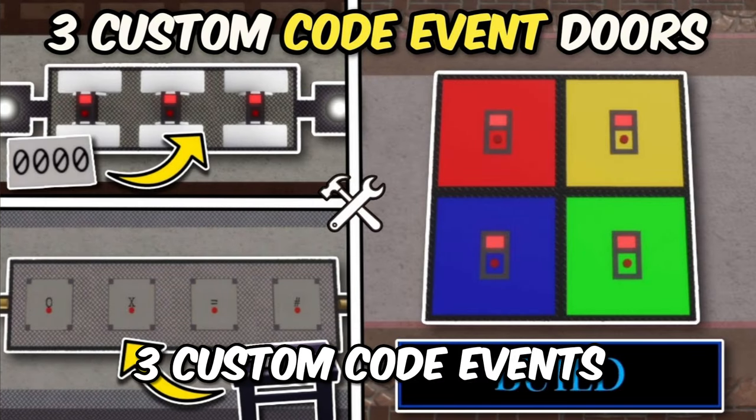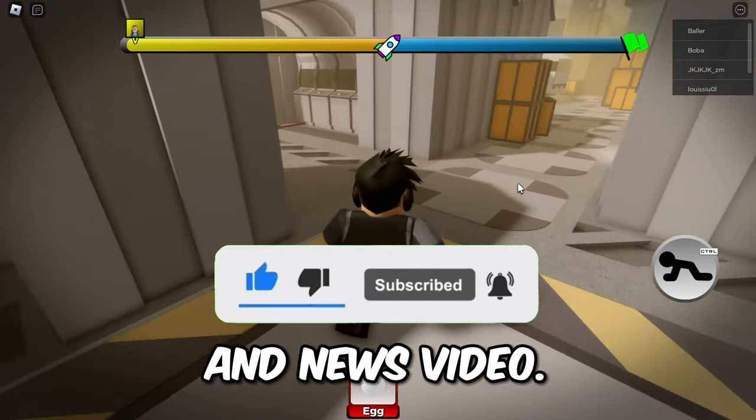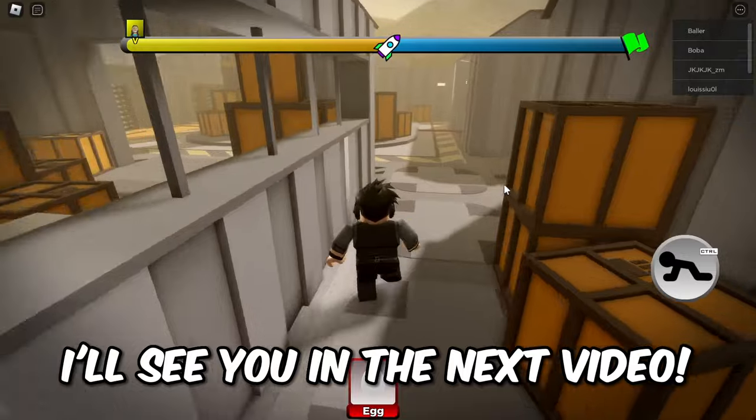And there you go, three custom code events in Piggy Build Mode. Don't forget to like and subscribe so that you won't miss out on any new Piggy tricks and news videos. Here's a video on over 100 RGB codes for the light blocks in Piggy Build Mode, and with that, I'll see you in the next video.